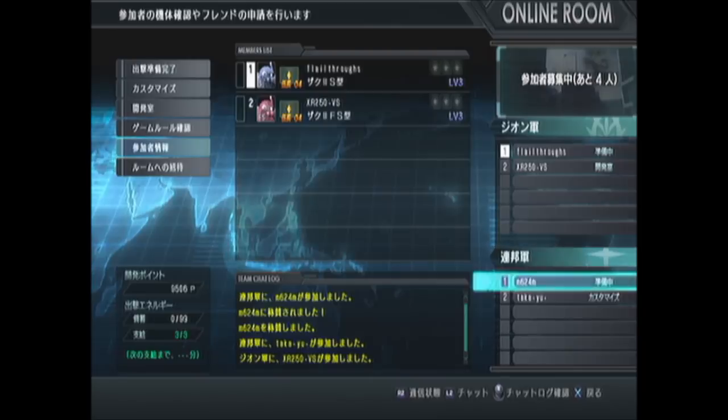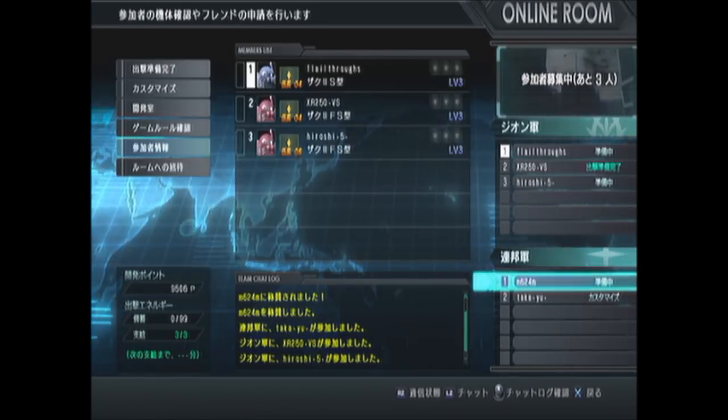There's a new variant map this week — it is the City at Night, so we're going to be looking at that. For today's video I'm going to use the Zaku 2 S-type; I got a level 3 one of those and it's pretty good. I should be able to get just enough money from this match to pay for the Jim Kai I unlocked earlier. So as soon as the room fills up we will get going and we'll be back in a minute.